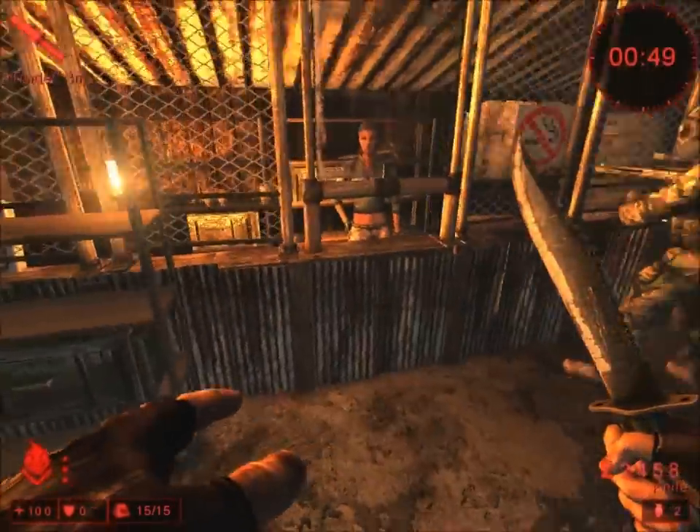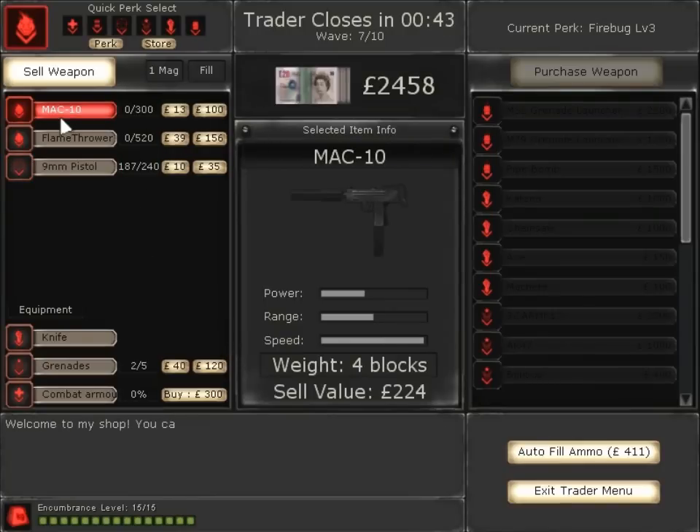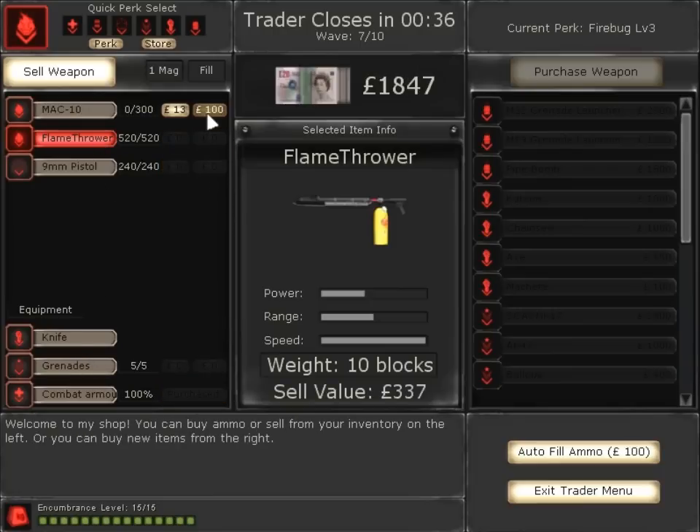Hello, this is SXMons bringing a how-to on fire mode. Here are the trader options of what you should be buying. You should be buying a Mac Pen, a flamethrower, and your grenades turn into fire grenades. As you can see, that is my amount of money I have — the power, range, and spear.